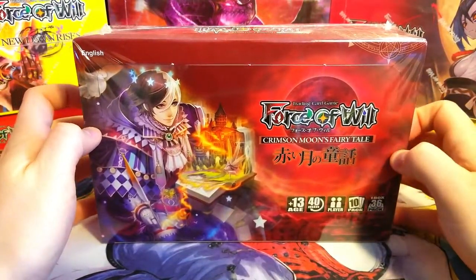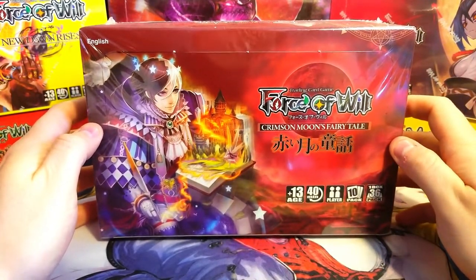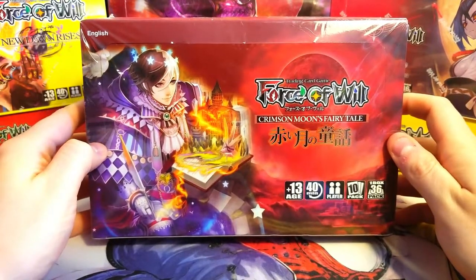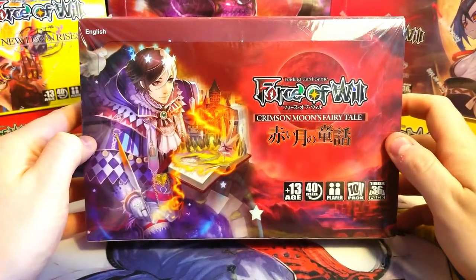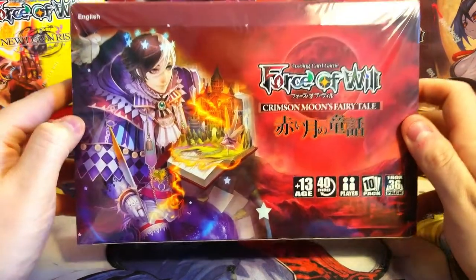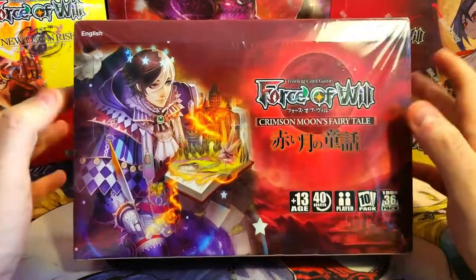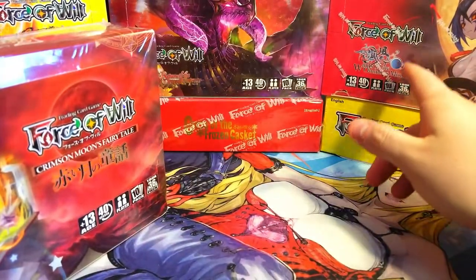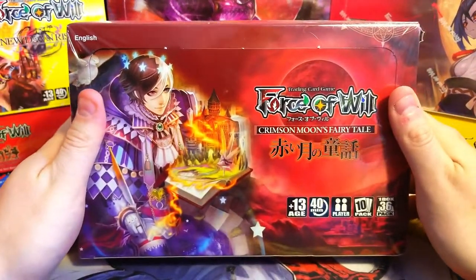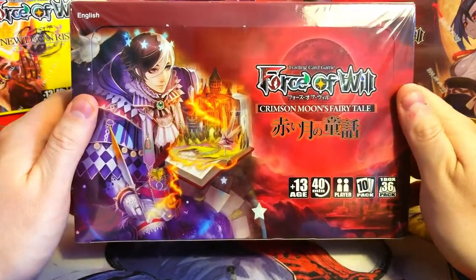Welcome back everybody, it's time to lock down another Sunday booster cracking and we are jumping into some more Force of Will — back to where it all began with Crimson Moon's Fairy Tale, the first set ever for Force of Will, the original OG. We took a poll on Instagram between Winds of Ominous Moon, Return of the Dragon Emperor, and this one, and pretty much 99% of you voted for this one.